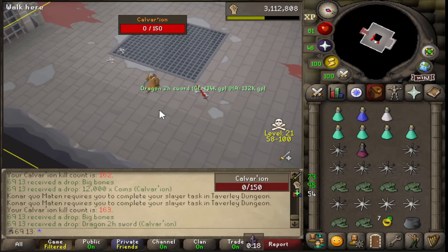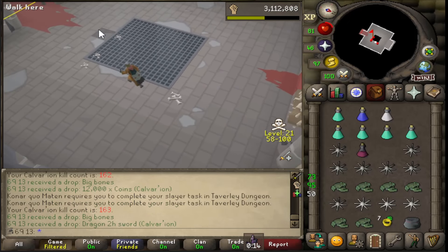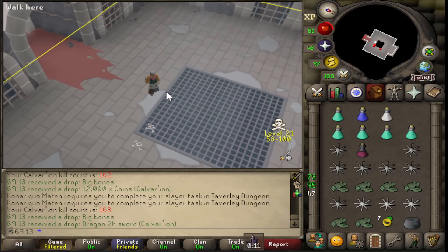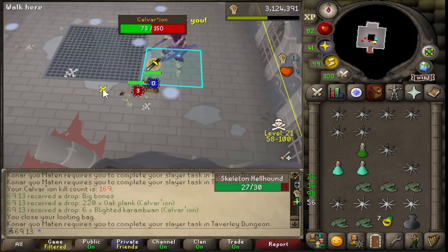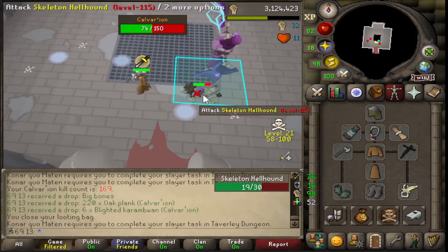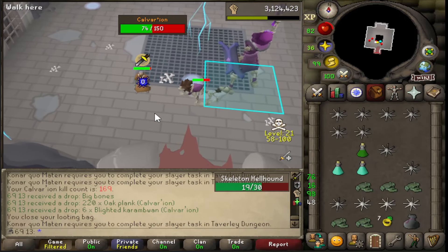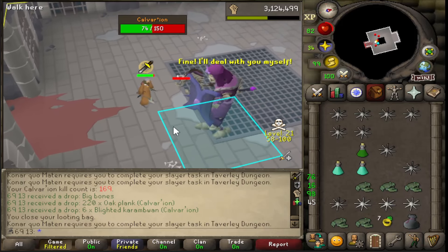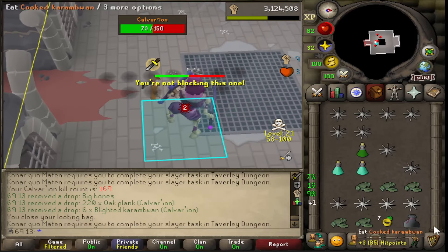Dragon 2H - okay. I just realised I've done something wrong. I've been killing this entire inventory's worth of kills with a Glorion, for god's sake. I've been hitting like a beast as well. I need to go get my Salve Amulet out of the bank. God damn it - what an idiot.